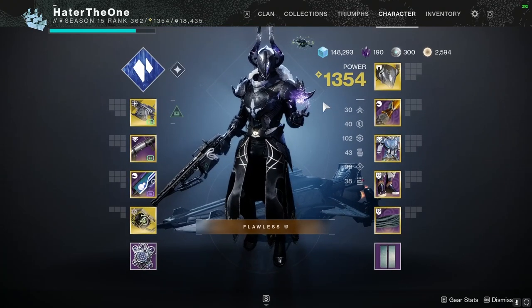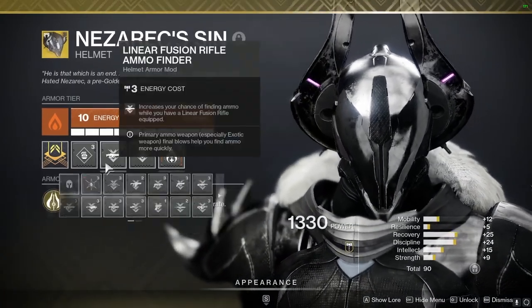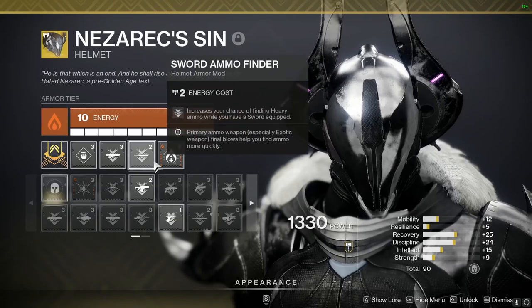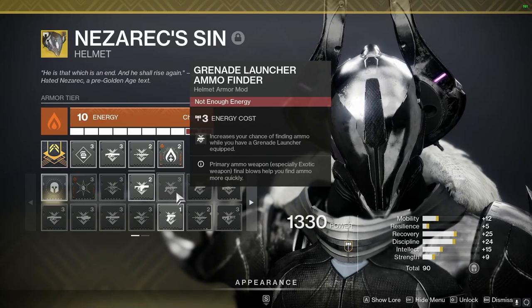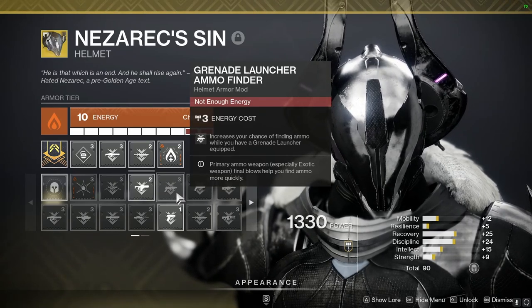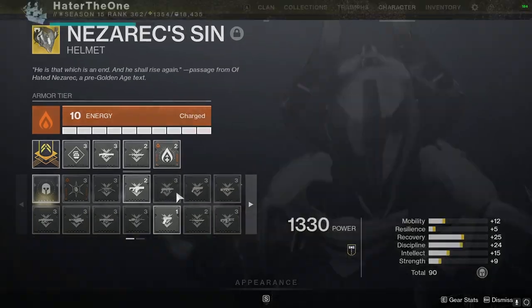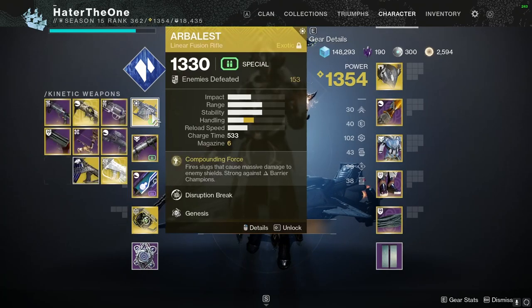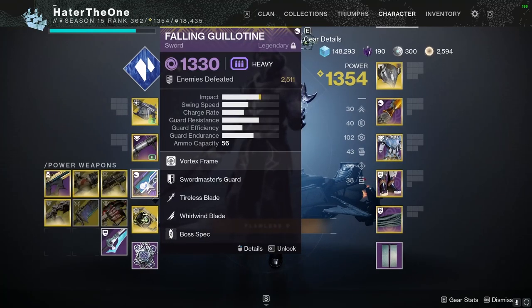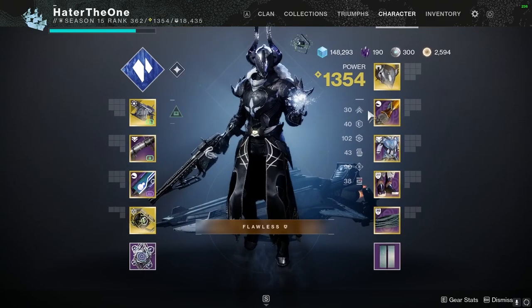Moving to the armor: starting with Neseric Sin, I have it as Solar with Well of Life at the end, and both a linear fusion rifle and sword ammo finder. The reason I don't have a grenade launcher ammo finder is because my Deafening Whisper is my Lead from Gold weapon. That's a rule of thumb with double special ammo loadouts — whatever weapon you're using with Lead from Gold, use ammo finders for the other weapons. This way you're always getting ammo for your other weapons and your Lead from Gold weapon at the same time.